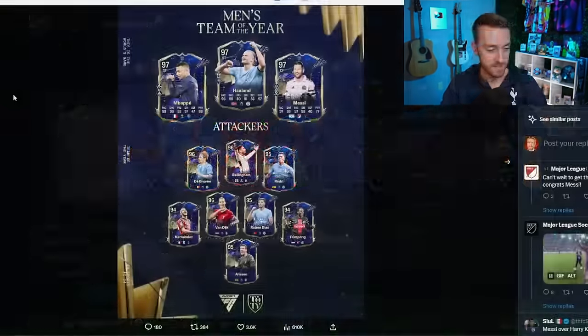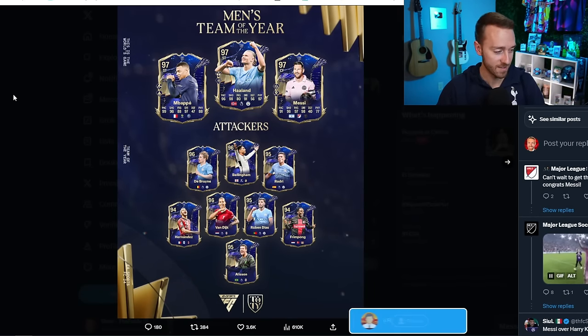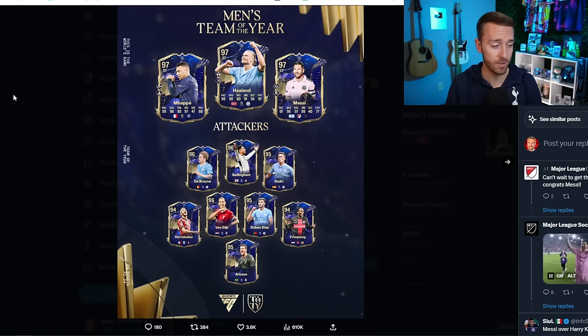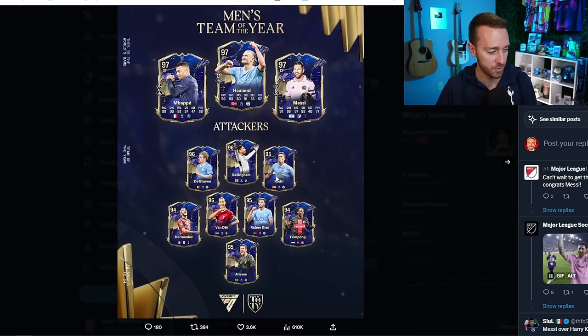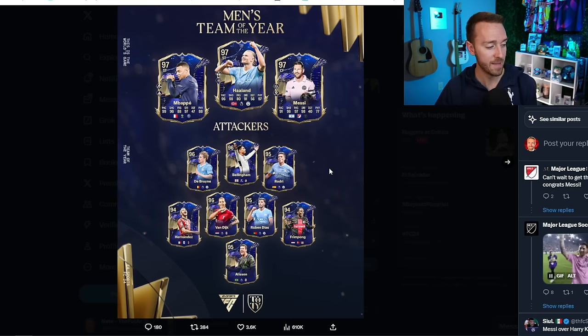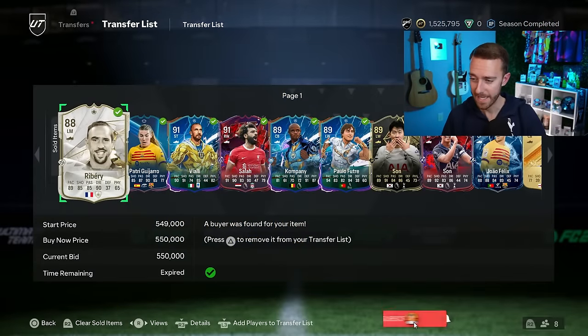EA also posted yesterday on Twitter the full Team of the Year with ratings, official dynamic images, and everything. The leaked ratings we saw before did not include the official dynamic images, because there's a different dynamic for Rodri, Jude, and Kevin De Bruyne than what we had originally seen in those leaked posts. So these are now the official dynamics and overall ratings for the Team of the Year cards, on EA's Twitter if you want to check them out.